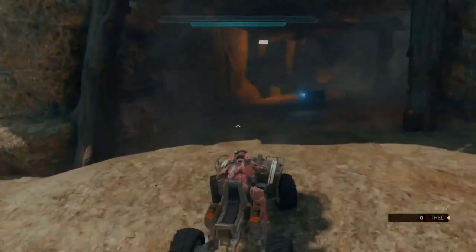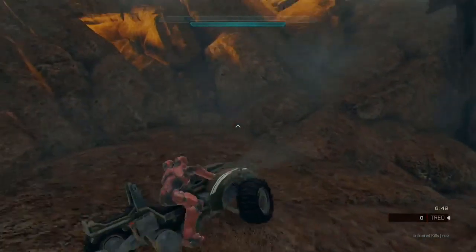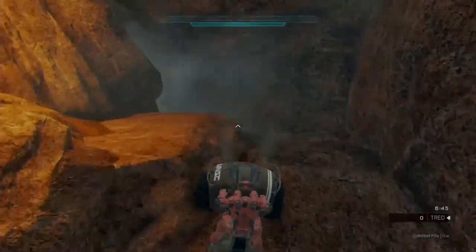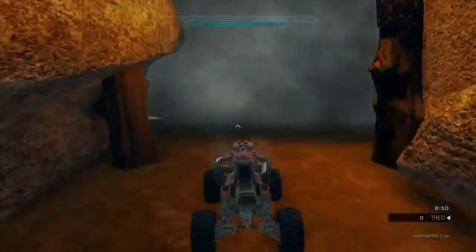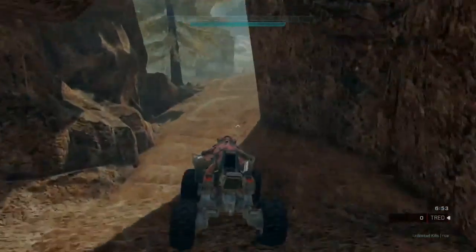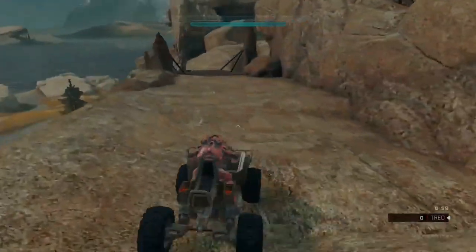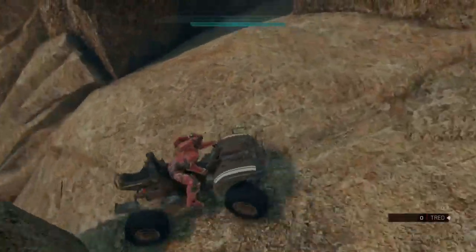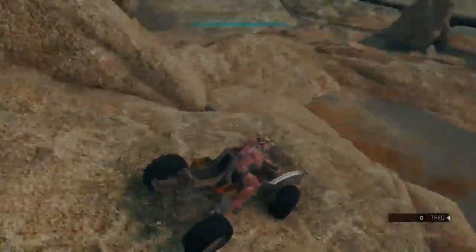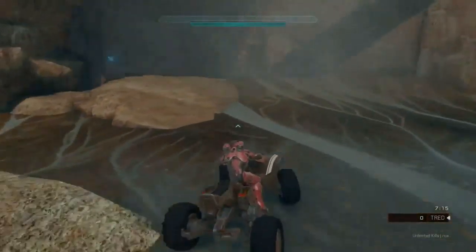Then you get into a tunnel where the path splits. Duquesne does this a lot — he likes to make tracks with shortcuts or split paths. Right up here you can go left or right. I think left is the normal way and right is the shortcut. I'm really bad at taking the shortcut — it's pretty difficult. You get to a thinner bridge and I hit that wall there. I hit the wall like every time because I just want to go fast.